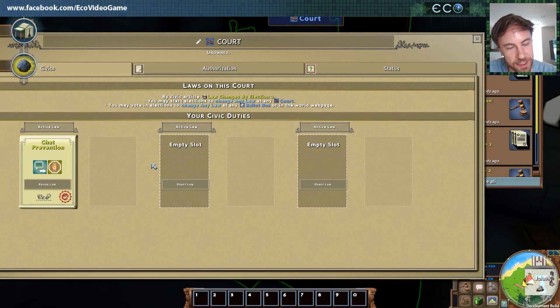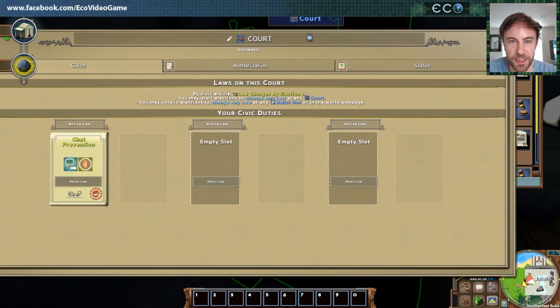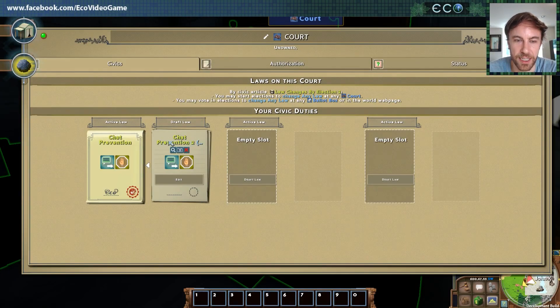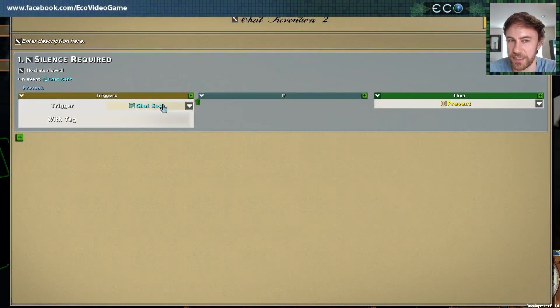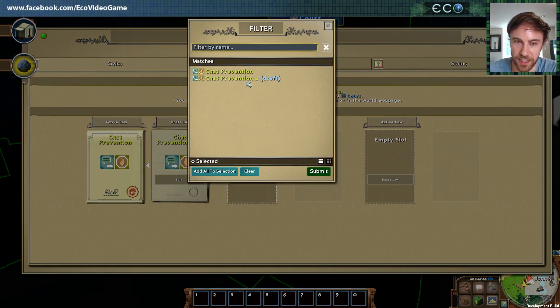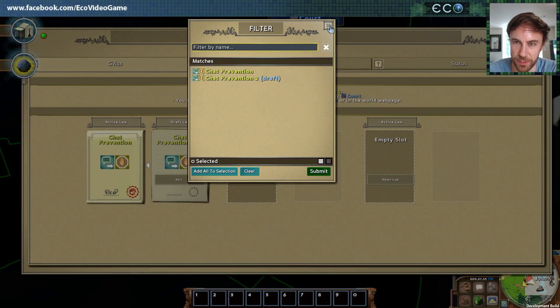That's a pretty restrictive law — let's say we want to revise it. You can see it's now in the active law slot. We have this 'revise law' button — we click it and it creates chat prevention 2. What it's done is copy the existing law, and you can just go ahead and start making changes immediately. When it updates, it'll delete this law and replace it — a really easy way to have revisions. You can also copy any existing previous law as your draft if you want.